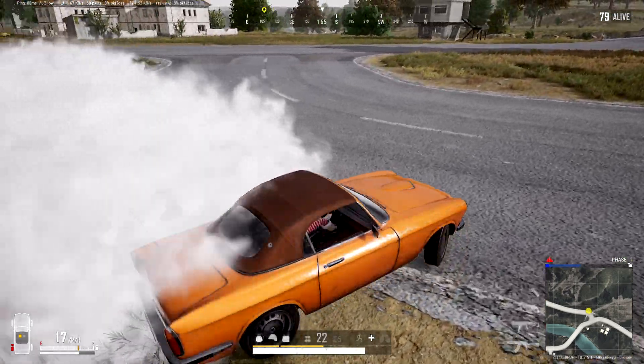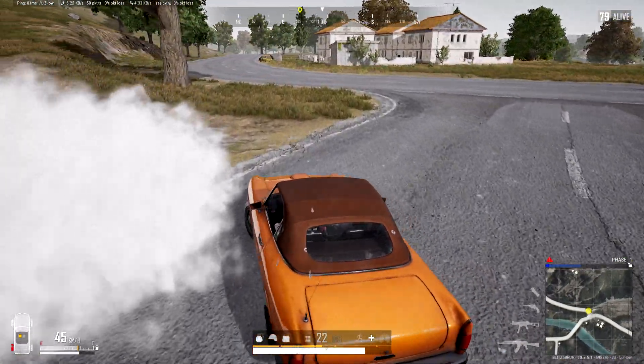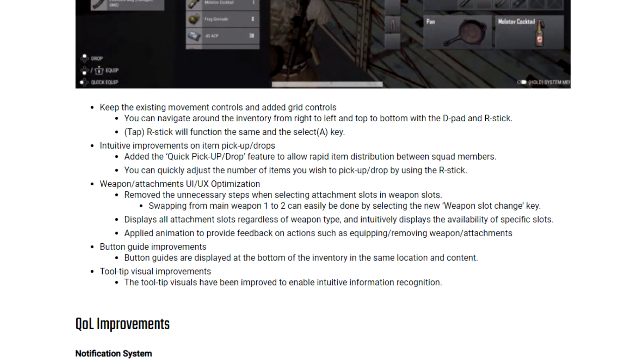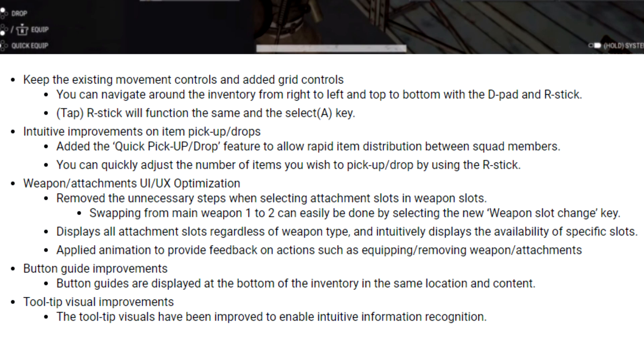Intuitive improvements on item pickup and drops — added the quick pickup and drop feature to allow rapid item distribution between squad members. Weapon and attachments UI/UX optimization: removed the unnecessary steps when selecting attachment slots and weapon slots. Swapping from weapon one to two can easily be done by selecting the new weapon slot change key.